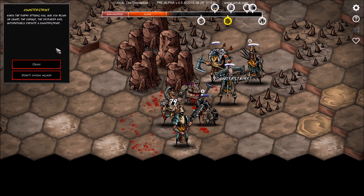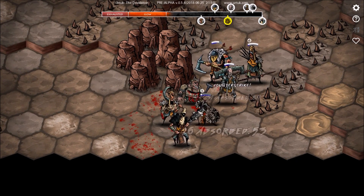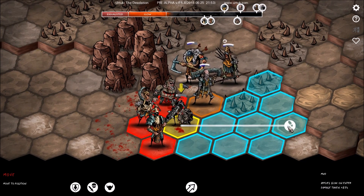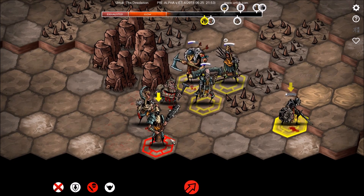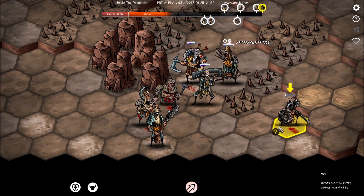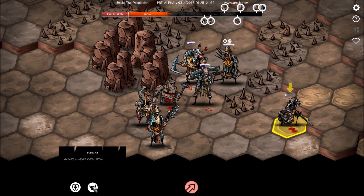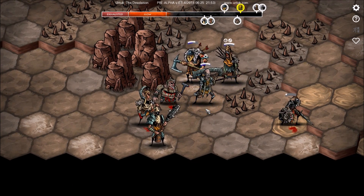The enemy attacks you and you block or cancel the damage — the defender will automatically execute a counter-strike. That makes sense — that's how the counter-strike works. All right, lots of blocking. I'm going to back away at this point, because I feel like that's just the right thing to do. Who's next? You. I'm going to have you critically strike. And I'm going to have you... I guess this guy can go berserk.